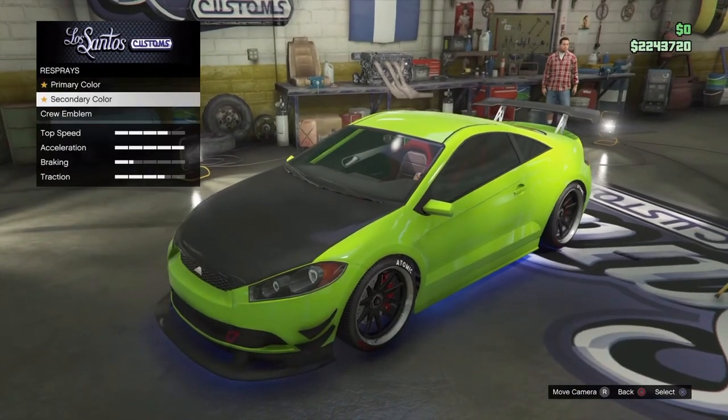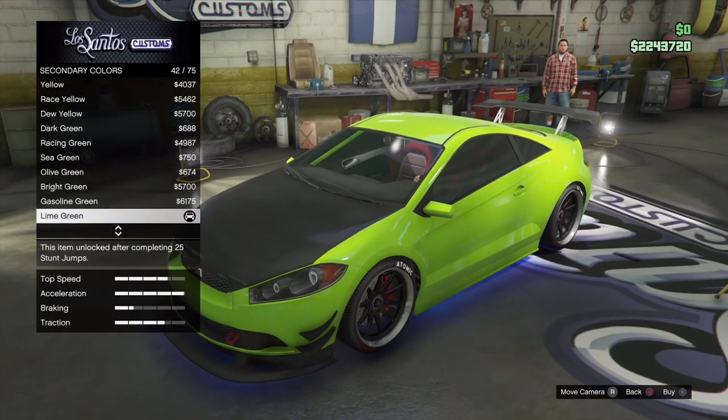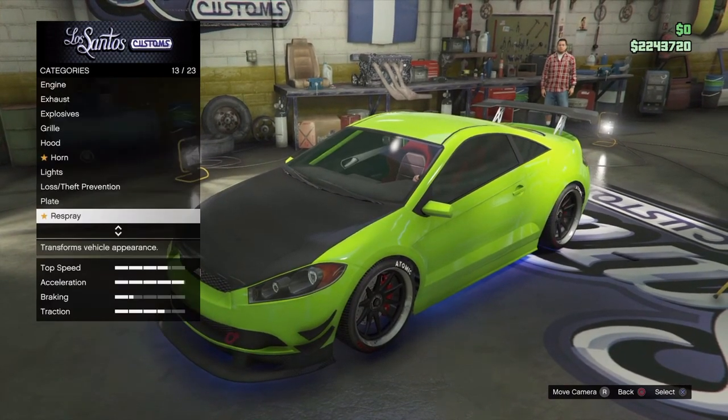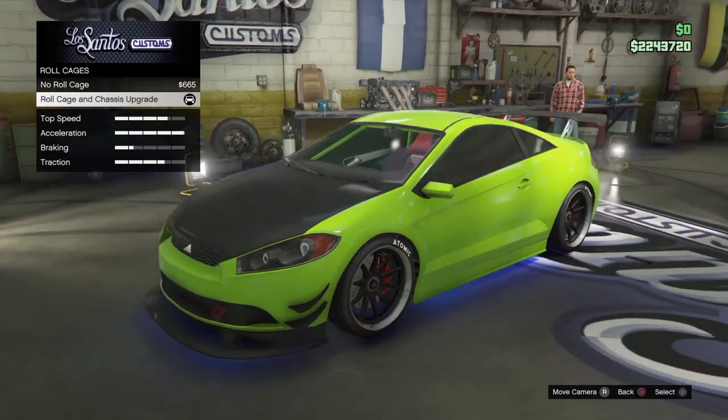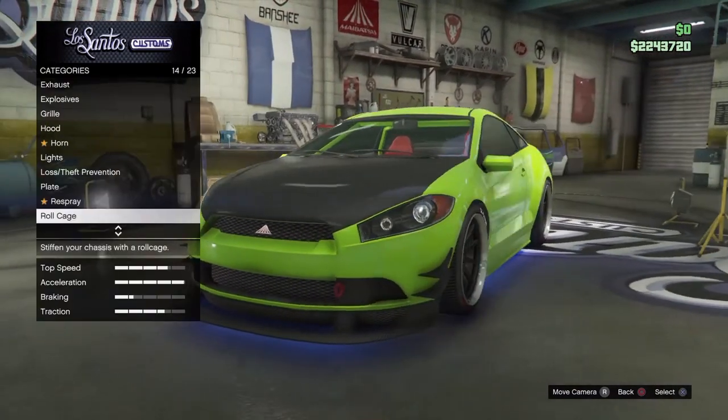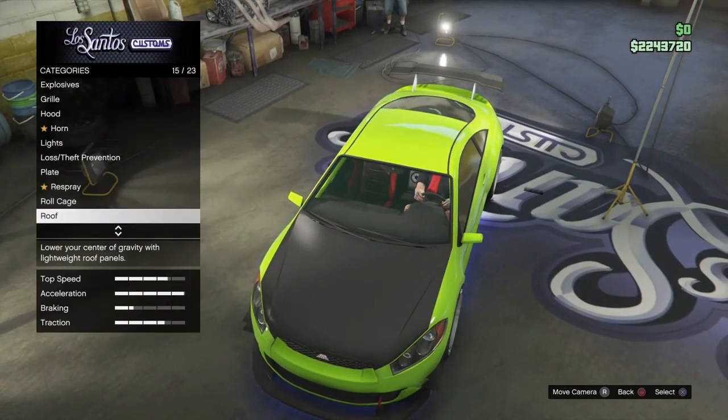Same thing for the secondary color — go to metallic and put lime green on it. For the roll cage I would suggest putting it on. For the roof just leave it stock.